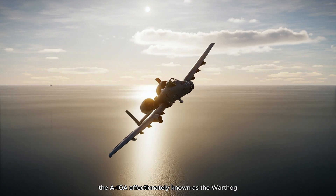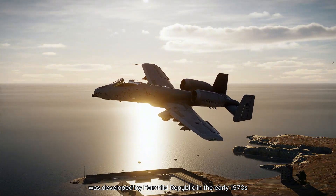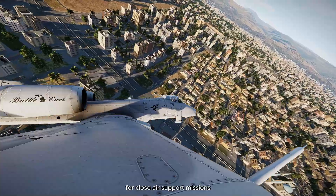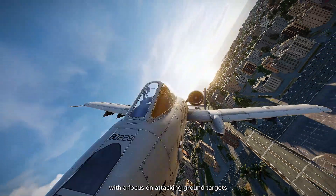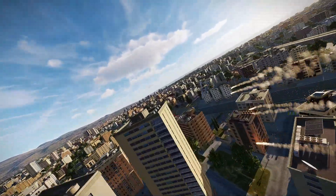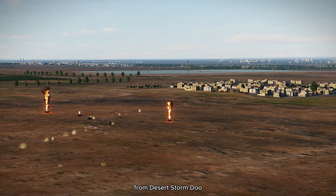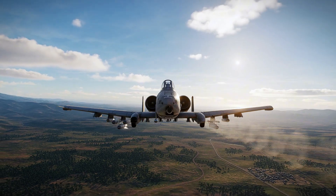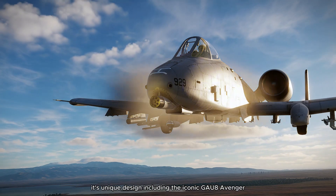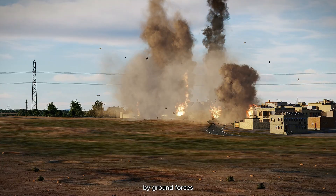The A-10A, affectionately known as the Warthog, was developed by Fairchild Republic in the early 1970s. It was designed specifically for close-air support missions, with a focus on attacking ground targets, especially tanks and armored vehicles. The Warthog has proven its worth in conflicts from Desert Storm to Operation Enduring Freedom. Its unique design, including the iconic GAU-8 Avenger 30mm cannon, makes it one of the most feared aircraft by ground forces.